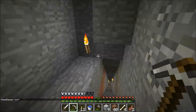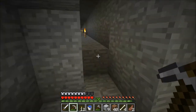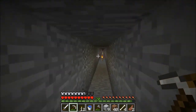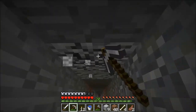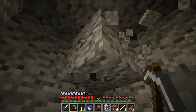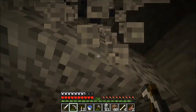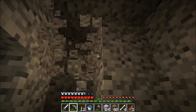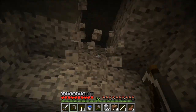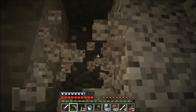Don't see any diorite yet — I see a lot of the other stuff, andesite and the other one whose name I can't remember. Oh, here's some diorite! Let's nab that. We're gonna need a lot of this stuff, actually — probably a little more than a stack. I got 22 now, and it looks like there's a lot more in here. This vein is probably the perfect amount of diorite we need.